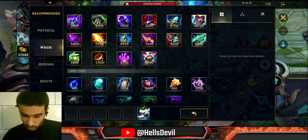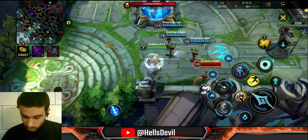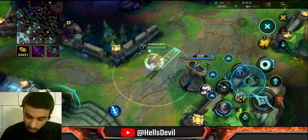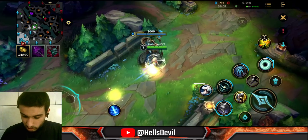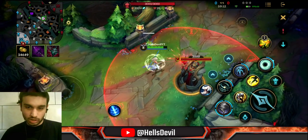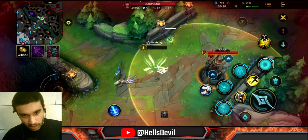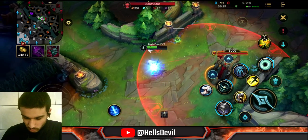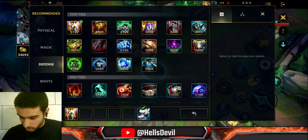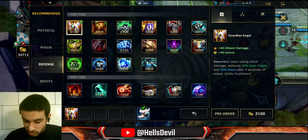On to defense items. Guardian Angel — you know you have it when you see the white thing around you. Whenever you die, you're actually not going to die. Let me show you: I'm dead, but I'm going to get revived, and when you revive you'll have HP again. That's all Guardian Angel does — it gives you attack damage, armor, and the revive passive. The revive triggers every 210 seconds.